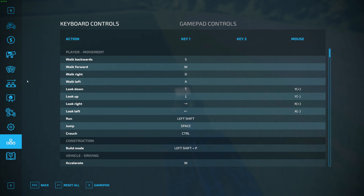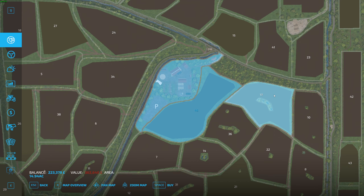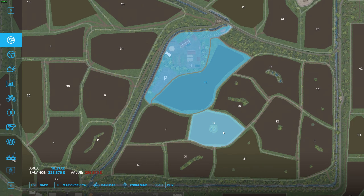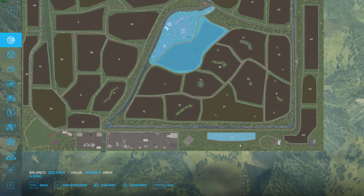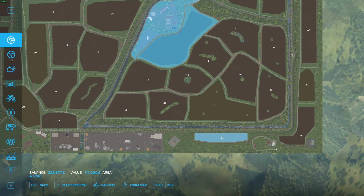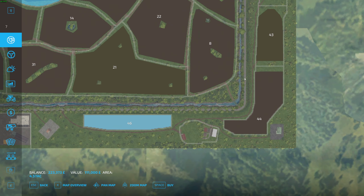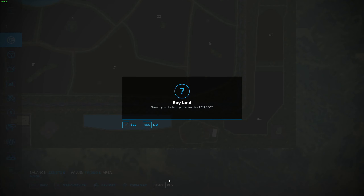If we look at the field map, we have 200-something grand. Are any of these fields cheap enough? Field 46 is quite cheap - we could maybe do that. We can also buy this little bit of farm down here. A lot of these are quite cheap, actually. Field 12? No, too expensive. Too expensive. Field 11, 32 - too expensive. I'm going to buy 46 then.